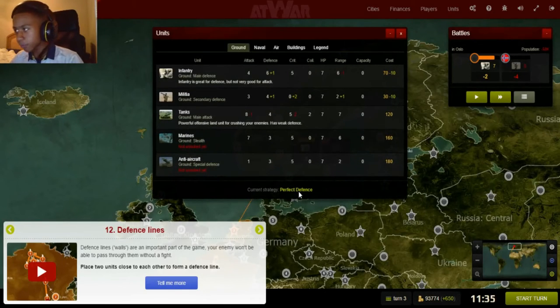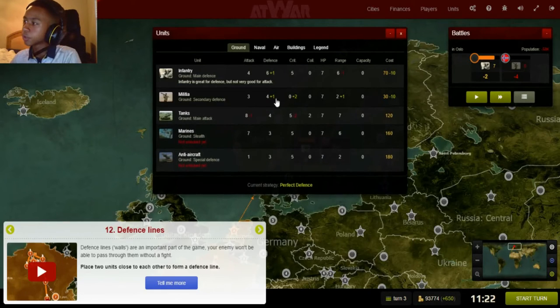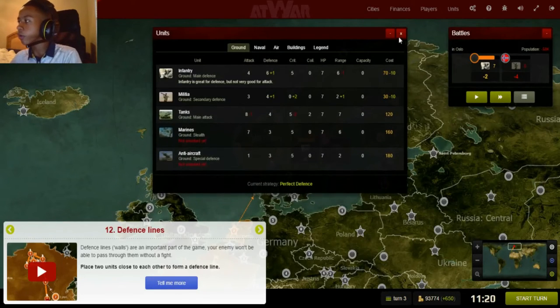Since we're using Perfect Defense as a strategy, it can be one to seven. The militia can do up to four, because neutral militia has four defense — so four damage each attack turn. If you speed it up, it's simple; it's already calculated, and you can skip those screens as well.